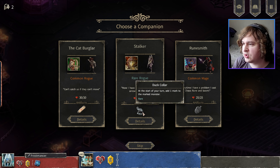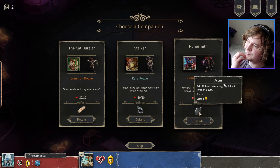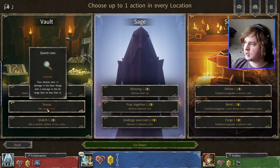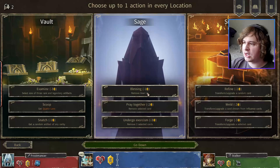Rare rogue — what do you have here? At the start of your turn, add one mark to the marked monster. Do I have any mark in this deck? I don't know. Let's just go with Stalker. Quartz Lens. I'm gonna remove one gear up — I have three of them, so that's fine.